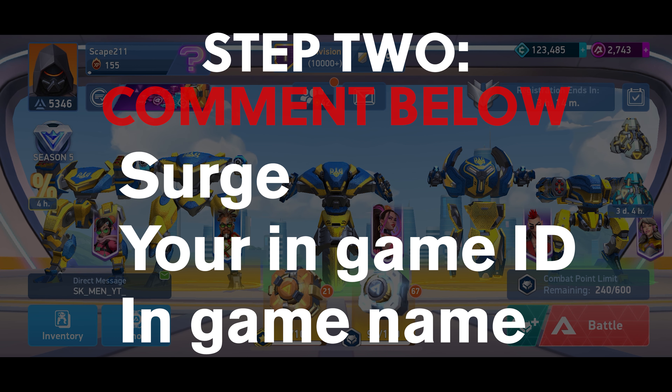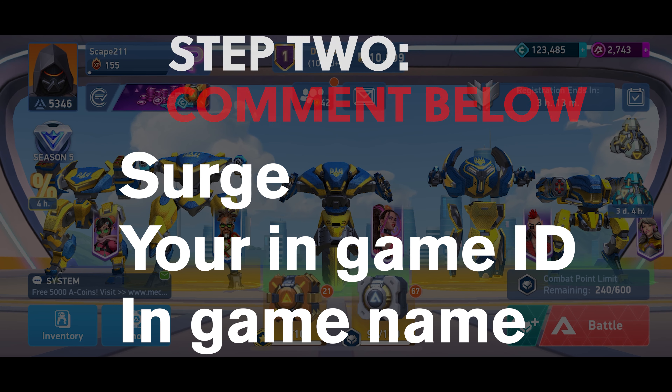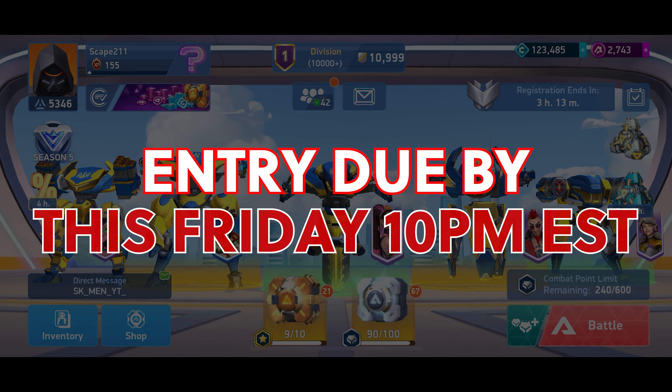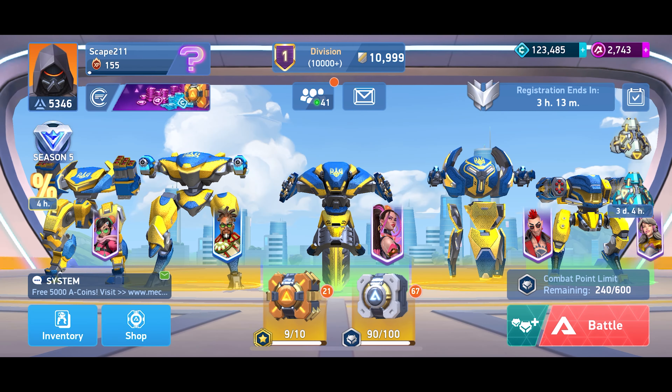Make sure you get your in-game ID correct so we get the A-coins to the right person. We're not going to do a live stream this week because it's Easter, but we still want you to get your entries in by Friday at 10 p.m. Eastern Standard Time so that we can pick the winners, and then we will post the winners Saturday morning.